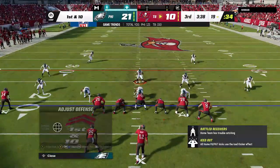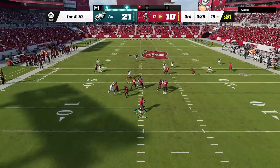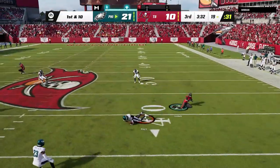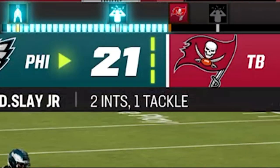That corner route would have worked though if we had more time, so we switch it up to the cover four drop. I think it confused him — he was expecting man coverage. He throws it up and big play Slade goes full superhero mode, laying out for his second interception on back-to-back plays.